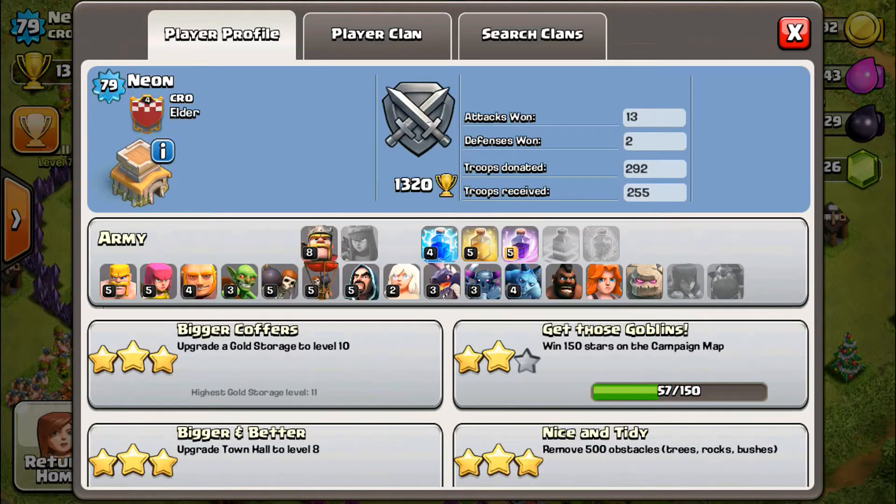He's got maxed barbarians, maxed archers, level 4 giants which is fine, level 3 goblins, level 5 wall breakers, level 5 balloons - perfectly fine, level 5 wizards - awesome, level 2 healer which is fine. He's got level 5 minions, level 3 hog riders which is great for Town Hall 8, level 3 dragons which is max for Town Hall 8, and maxed rage spell which is great to see. He's got level 5 healing spell, level 4 lightning spell, and a nice level 8 Barbarian King.